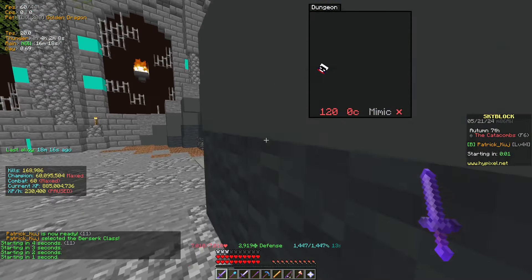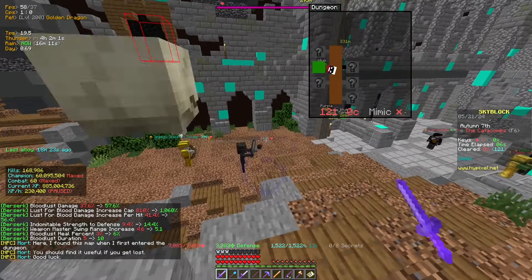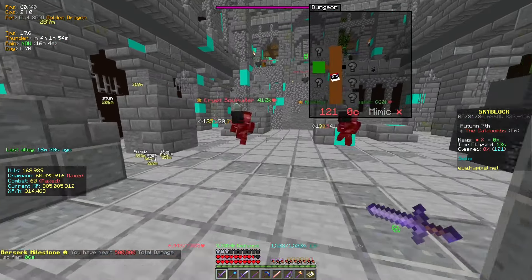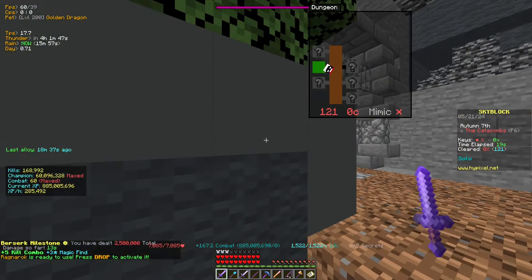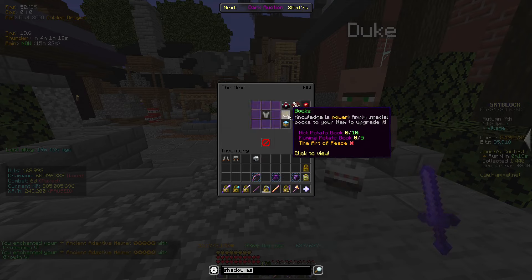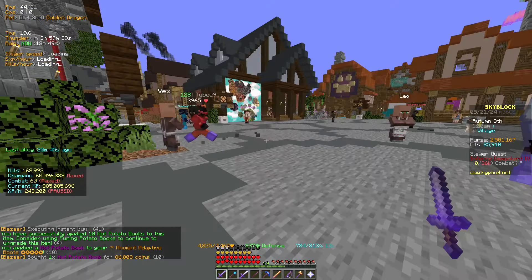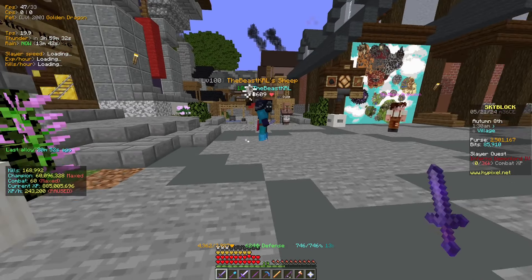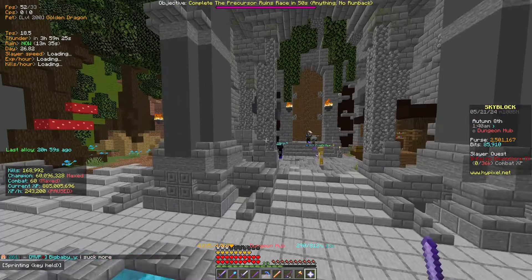It is pretty stacked — it does have three columns and I just switched out my perfect, so what, 85 mil? I don't have a lot of EHP, I don't have any insurance on it. It would probably help if I put some insurance on it. Also, it does buff reforges, which is kind of a positive thing, which is nice.